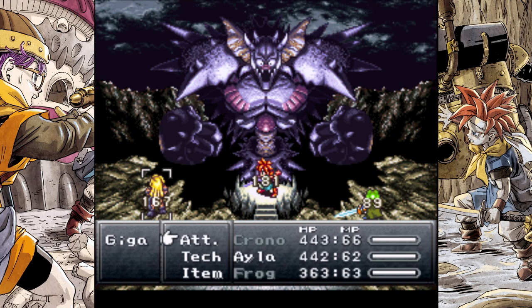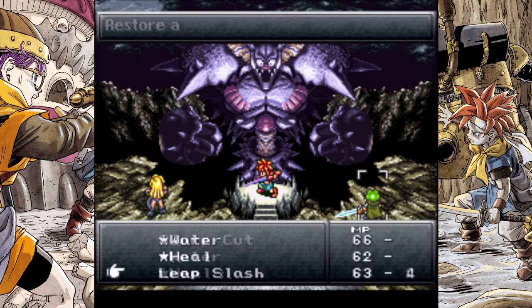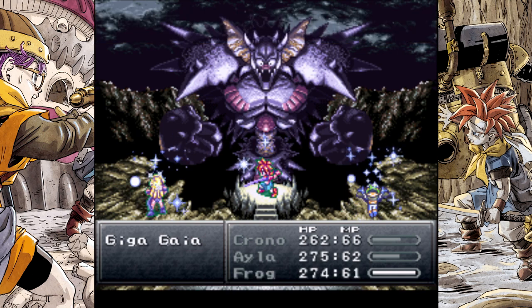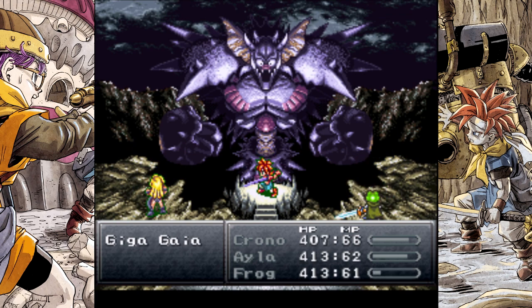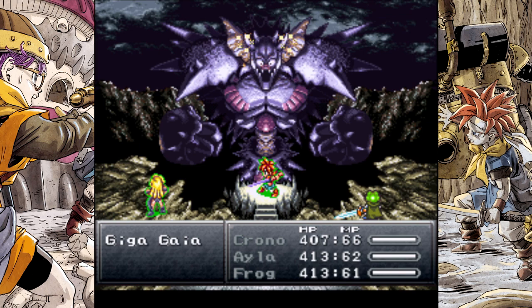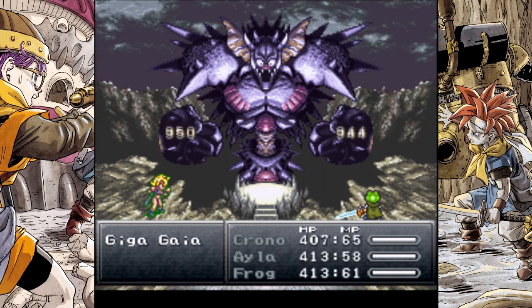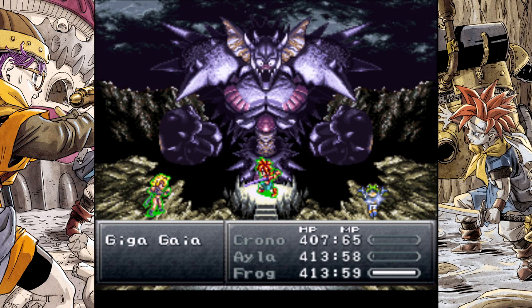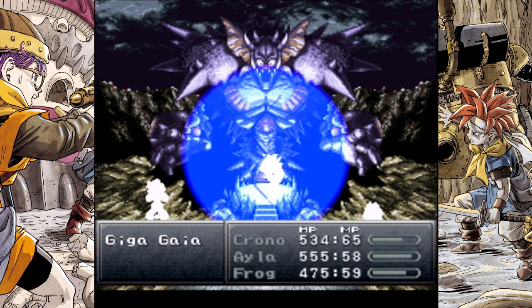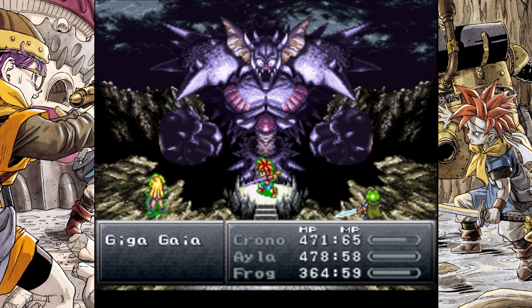I want you to barrier yourself, I want frog to use a heal. I want these two to use falcon hit on his hands and for Frog to just spam heals. This should top everybody back up, at which point Frog can worry about using a barrier on himself. I don't have anything for the dark plasma attack — it's a shadow-based spell and I don't have anything to absorb shadow, so barrier it is for that.